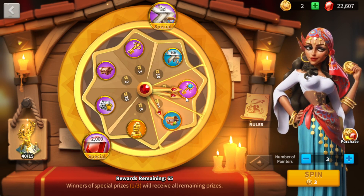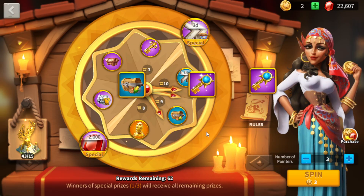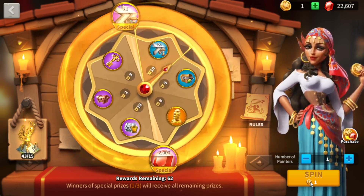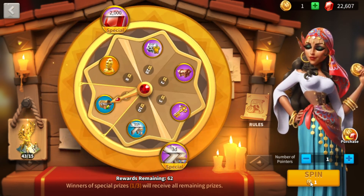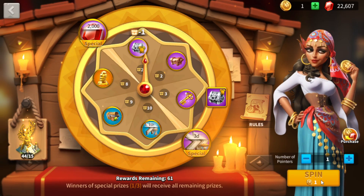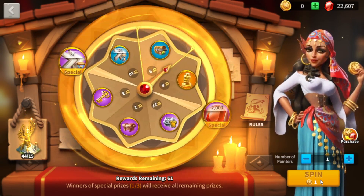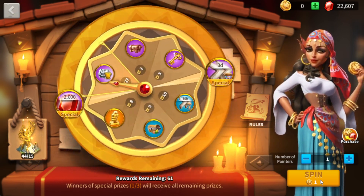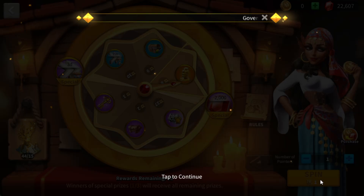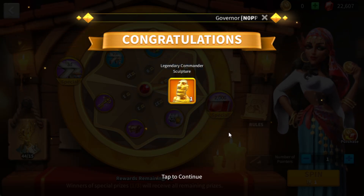That spin takes out the crystal keys, so that gives us two more spins with an even bigger chance for those gems and speed ups. We'll go one at a time for these last two to see if we can get something good. Here's our second to last spin — oh man, that was so close! One spin left — last one, let's hope for something good.